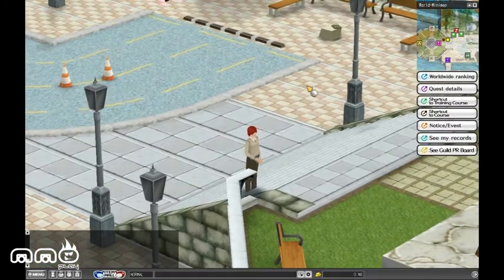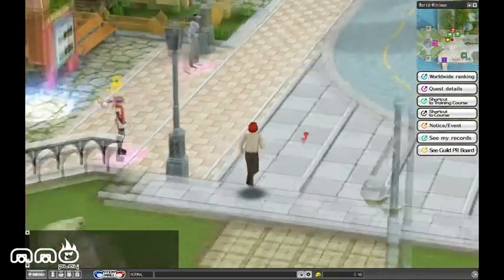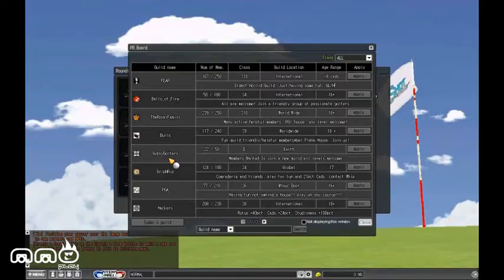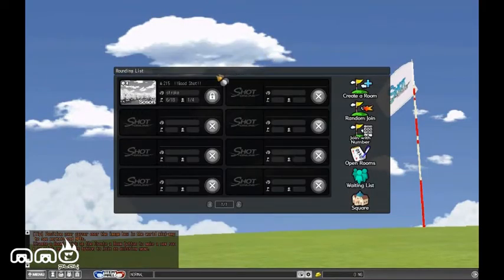Alright, we're back. Just showing this is kind of a persistent world — it is an MMO, after all. But we really want to play some golf, so it's going to go into a course. You can see we can mess with a guild, or join other games, or we can just create our own one-player game. We don't want to embarrass ourselves in front of other people.